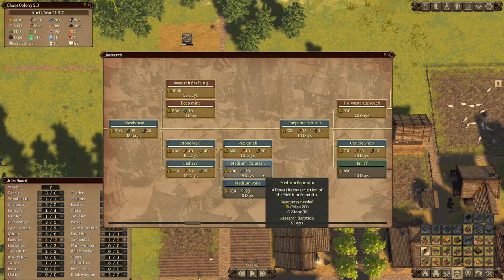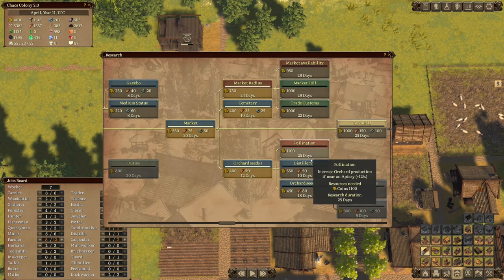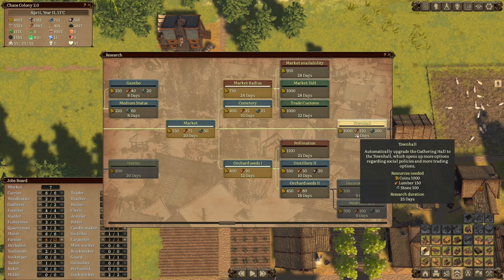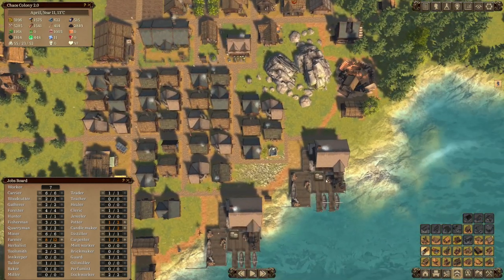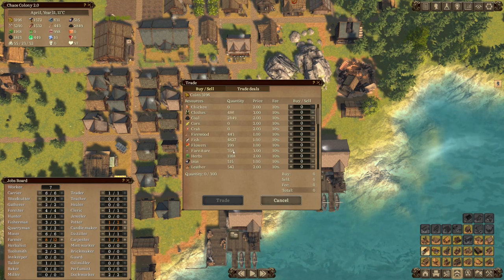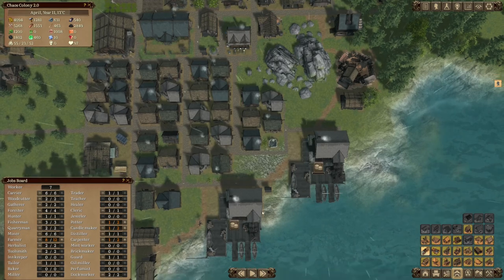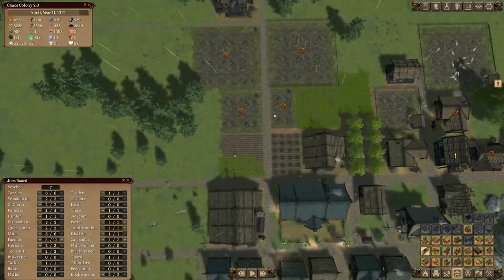Let's have a look at what's going on with our research. Medium fountain, medium ponds, gazebos, markets - we've got the market tariffs. Pollination increases the orchard production if near an apiary. Town hall - let's do that, I think that provides us with a few upgrades. We can clearly afford that. Let's go ahead and get the town hall research underway. Then I would like to trade out a few things. Clothing is not bad, coal is not bad, but I think the winner at this point is going to be the tools. Let's trade some tools away and do a bit of herbs as well - get a bit of extra cash coming in.